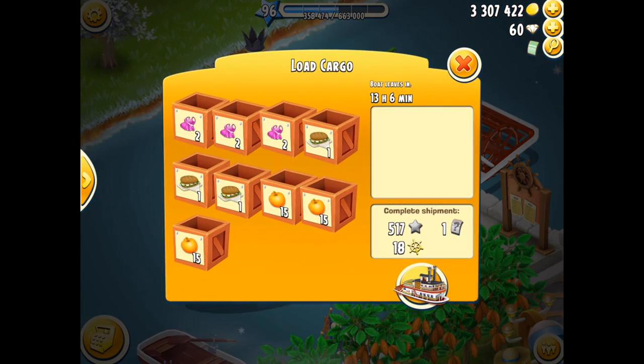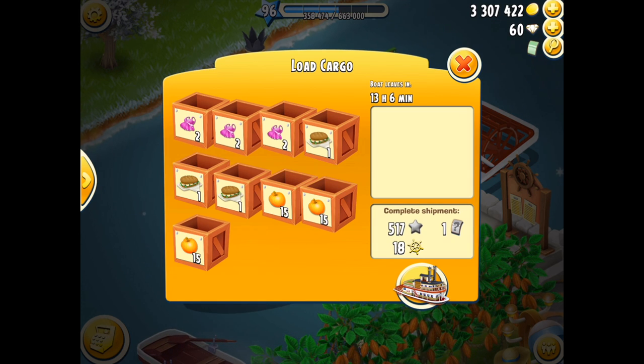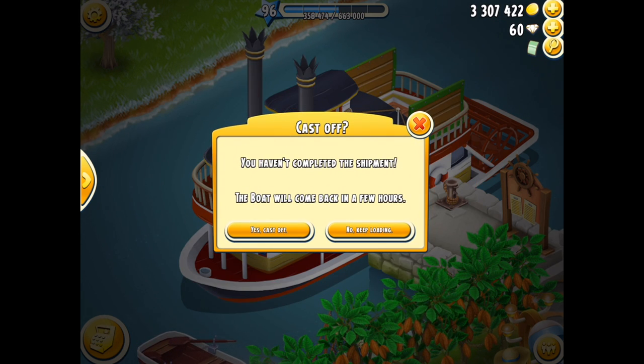Just tap on the boat. Up comes this. Tap on that circular logo with the boat inside it. If you click on that image there, you get this pop-up message.